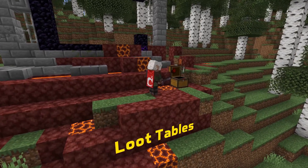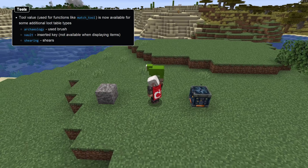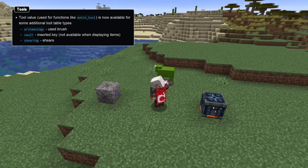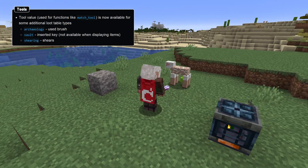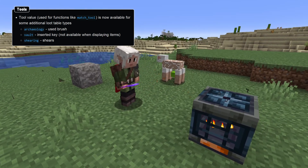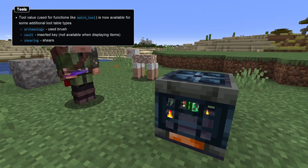Tool information is now available to several additional loot table types: archaeology, with the tool representing the used brush; shearing loot tables, with the tool representing the shears; and vault loot tables, with the tool representing the key, which is not available when the loot is being evaluated for the block's display.